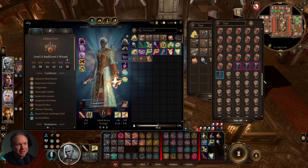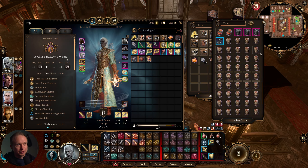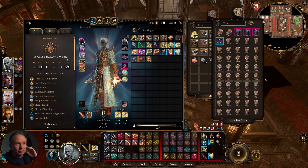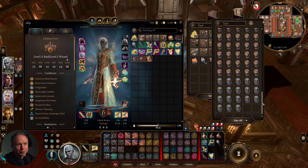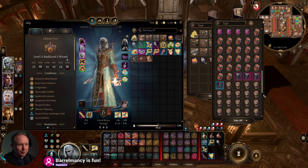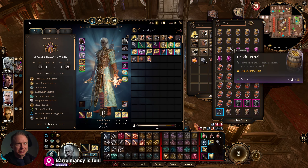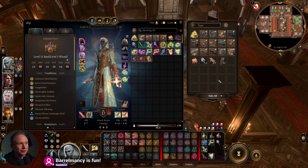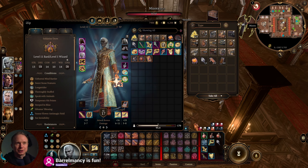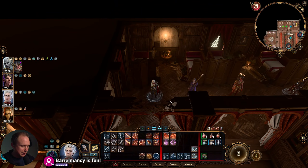We have 44 barrels of smoke powder, barrels of water, three rune powder barrels, a bunch of oil barrels, a few nautiloid tanks, and some fire wine barrels. That's the full inventory. We have a little cash too — I'm pretty obsessive about collecting it.